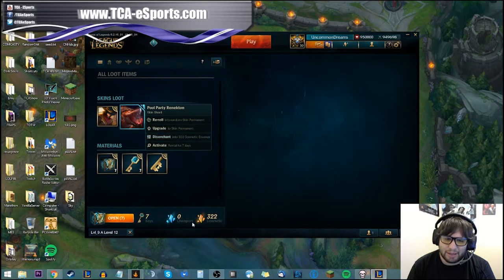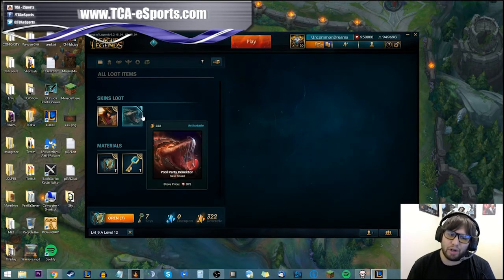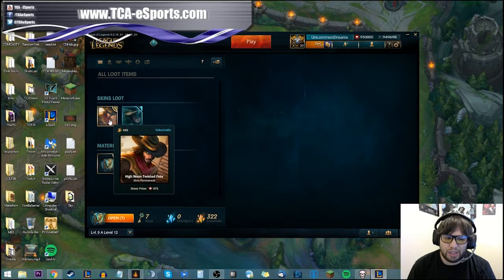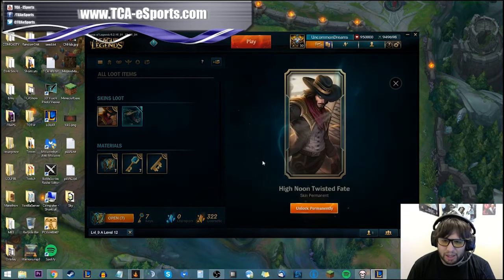I could also disenchant it for 322 cosmetic essences, which would add to my total, or I could activate it as a rental — I'd only get the skin for seven days but I'd be able to do it off of just that one skin shard. What I did is reroll three skin shards into a skin permanent. I can reroll it into a permanent, disenchant it for cosmetic essences, or unlock it. Let's go ahead and unlock it.